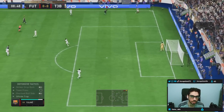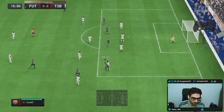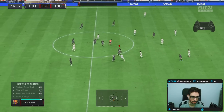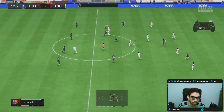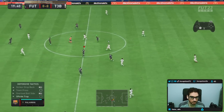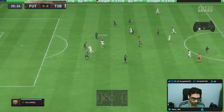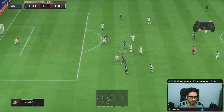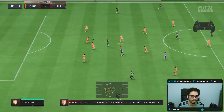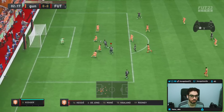I tried to do the L1 fake shot there — I actually got it off, it would have been fine. A little bit rough on the dribble there, which is to be expected of course. The extra unnecessary dribbles are not needed, EA. You can literally see my controller doing a fake shot, EA.